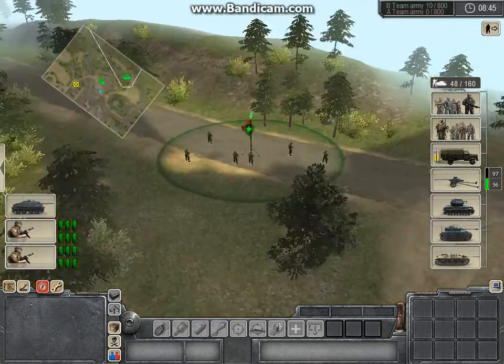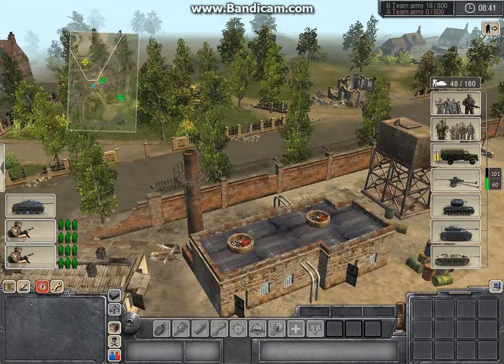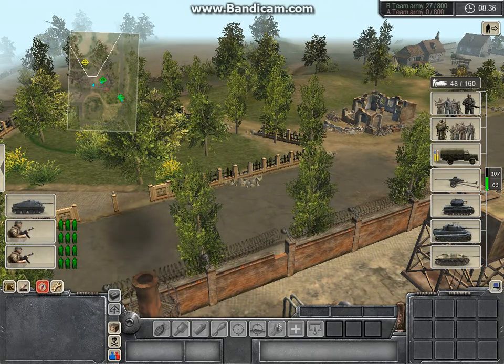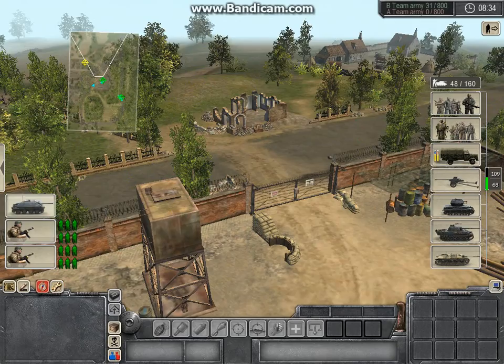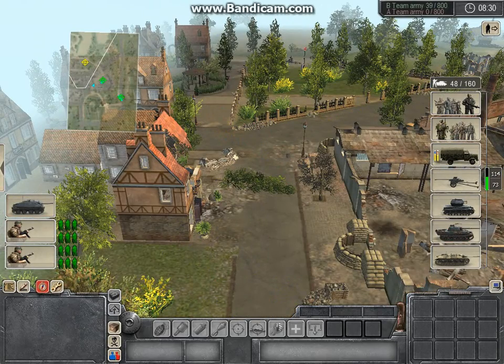So now my infantry is just gonna capture two points, and I have no idea what this guy is doing, but I am gonna keep my right flank in check with a tiger.